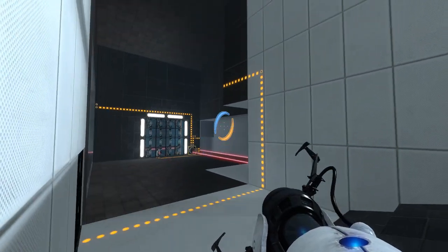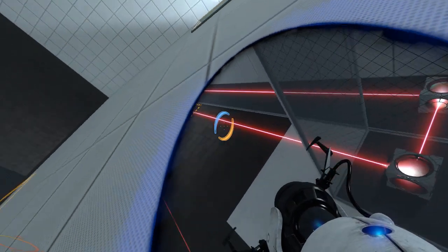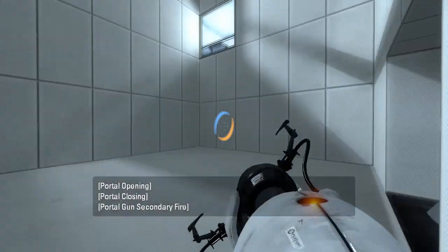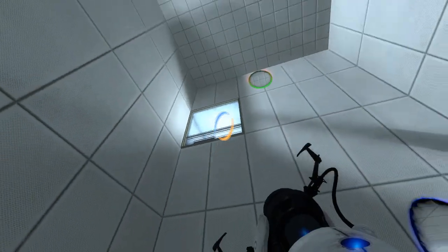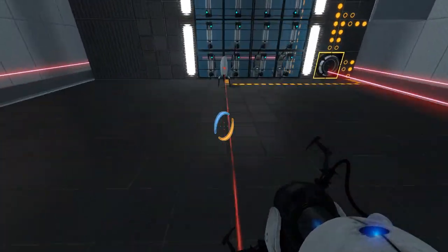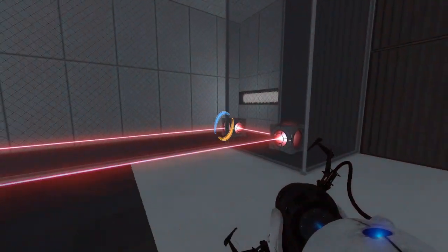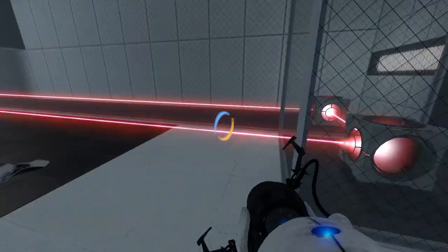That's not very nice. What am I supposed to do about this? I just blocked the laser with the turret without killing it — that is something you can do, but I didn't expect it to happen. What is the point of having this laser go all the way around like this?